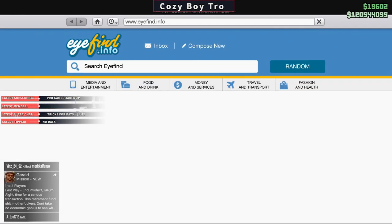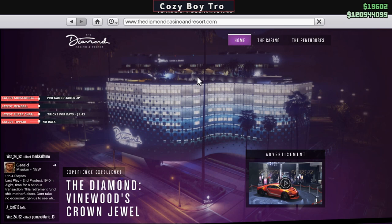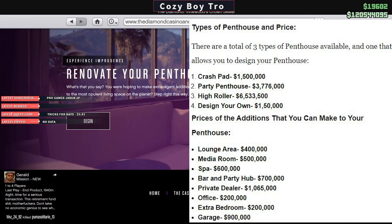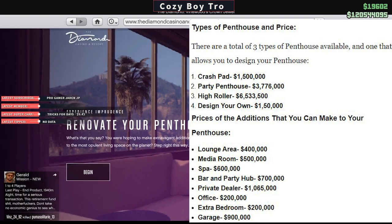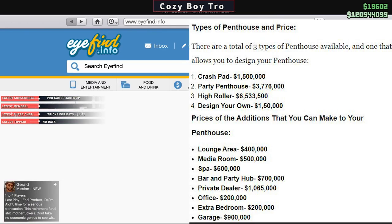drop your phone, go to internet, and then go to the Diamond Casino Resort. Then you have the penthouses over here. Now you can build your own penthouse, or you have other options to choose from. I'm going to show you guys on the screen right now the prices for the different penthouses.